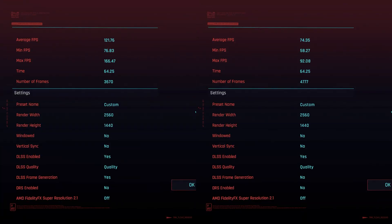Both clips used the same settings — one just had frame generation enabled. The one on the left is the one with frame generation, and our minimum frames per second on the left was actually our average frames per second on the right. So frame generation definitely helped quite a lot here.